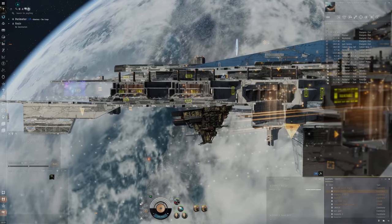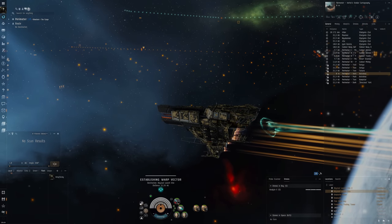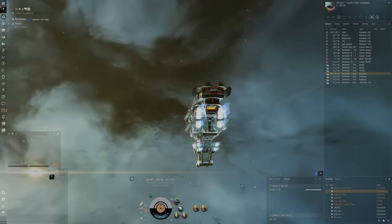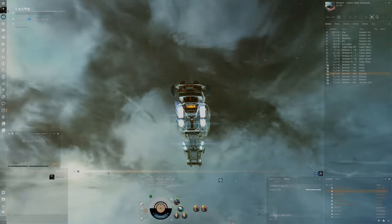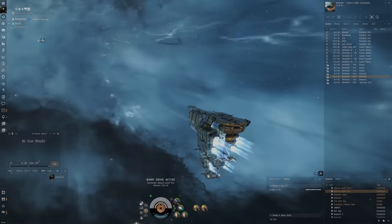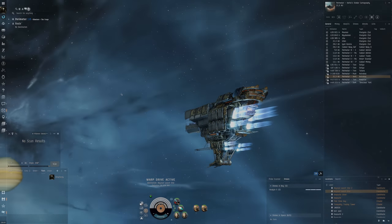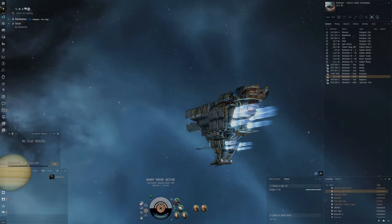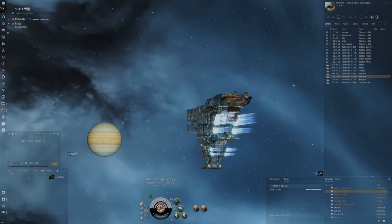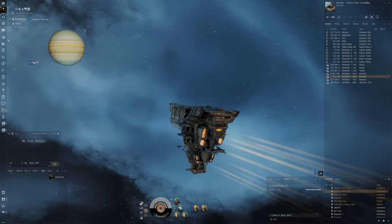We'll go to the middle of space because we can't really use these filaments close to any structures — similar to abyss sites. I'm also in a fleet because pretty much all these filaments require you to be in one. The sites are said to have very good loot, which will be a nice change from the high sec ones that only give about 8-9 million ISK. Torvald said you can get up to 90 million plus in these sites.